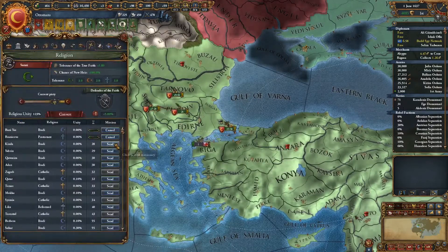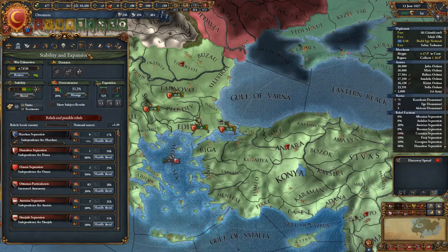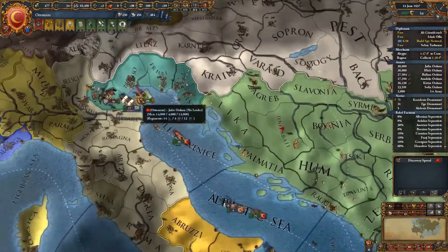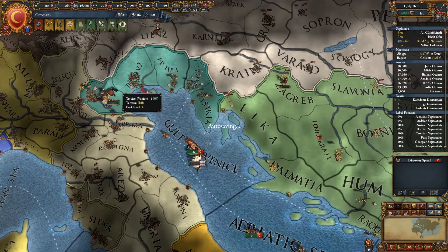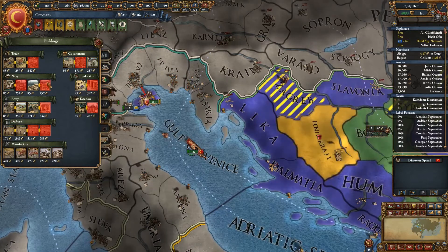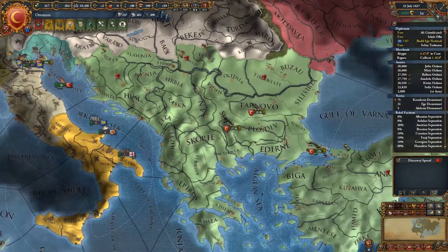More conversions - let's keep them going. What's our overextension looking like? 31%, that is very, very manageable. Three stability. War exhaustion is going down. Making money. We did manage to culture convert Vinicius, so what we should be able to do now is build something there. Do we have the tax building there? Yes we do. What about the trade building? 8.10 - definitely get that there, then. That will help out.